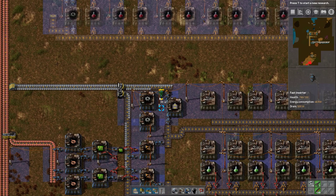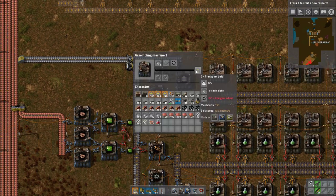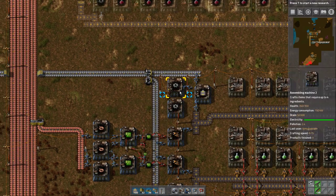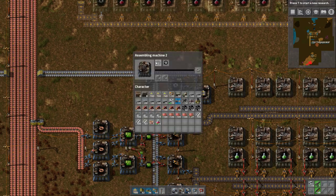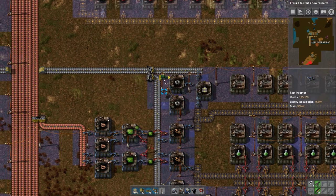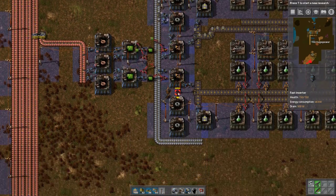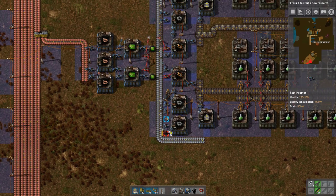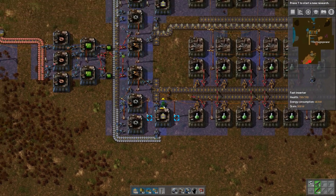Now we need to start. One cable — I mean, one gear wheel and one iron plate. Iron gear wheels require two iron plates for one gear. So if we're doing one blue for the output, we want to do two blues for the input — and that's just what we'll do. We'll get the gear wheels going this way. Last but not least, we want to feed iron plate to the transport belt as well, and I think all we're missing is the connection there.